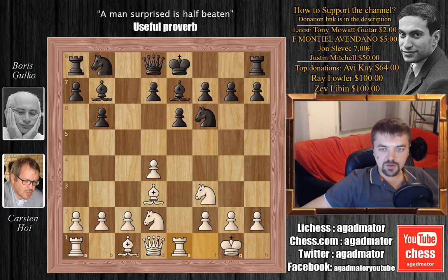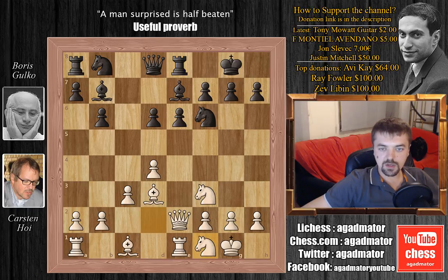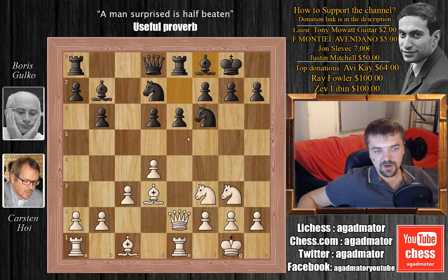We have rook to e1, now black castles, c3, d6, queen to e2, rook to e8, and now knight to f1, knight bd7, knight to g3, and bishop to f8, with ideas of e5.